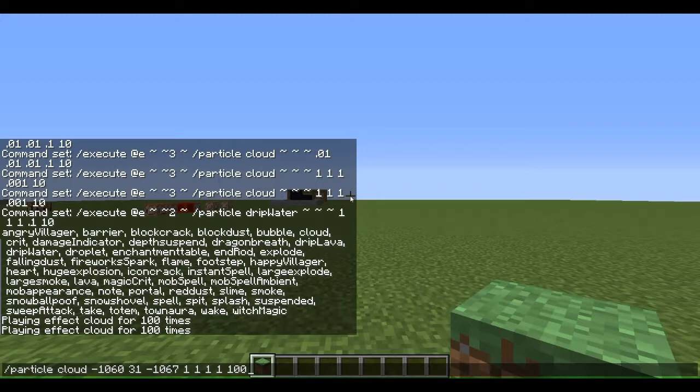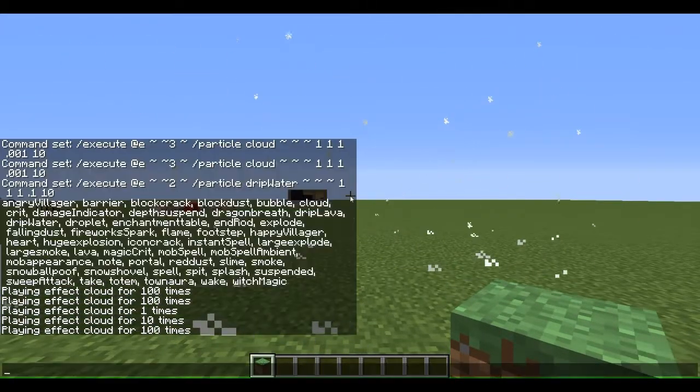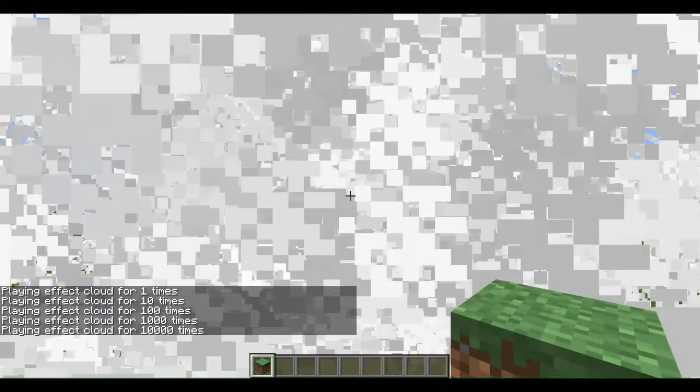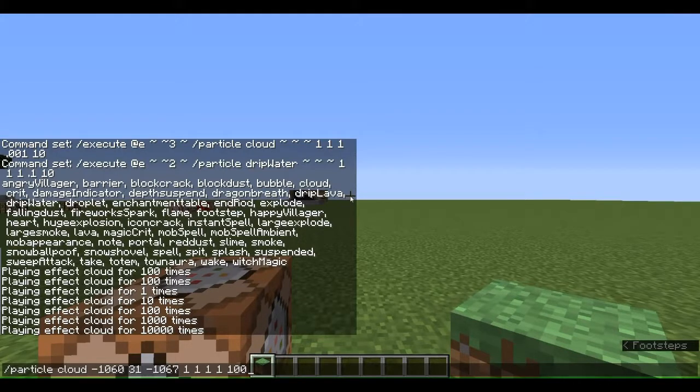Let me tell you what these last numbers mean. These are the coordinates — X, Y, and Z. But this 100 right here — if I do 1 or if I do 10 — this is how much you want. You can just keep going up. Eventually it might crash your computer. So that's how many times this thing plays in just that snap.